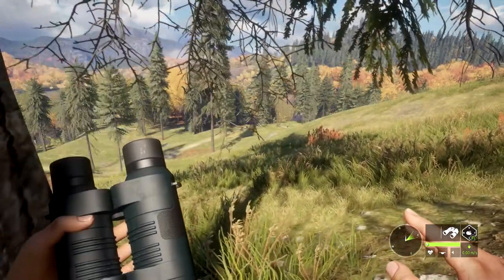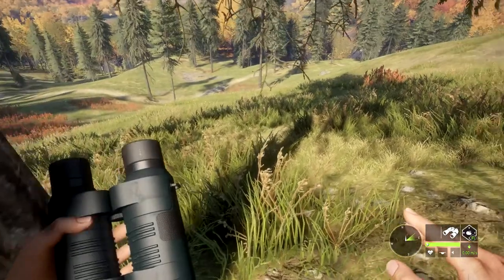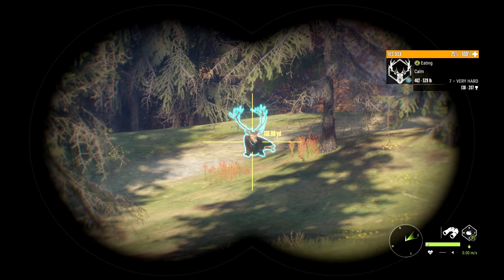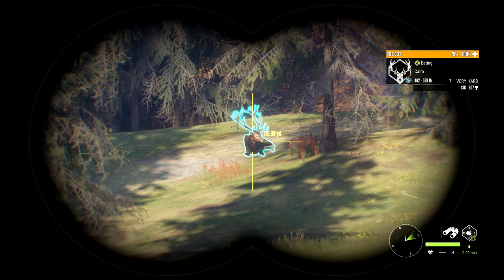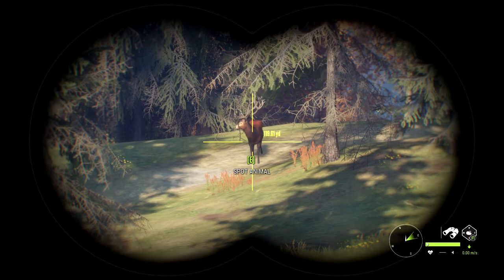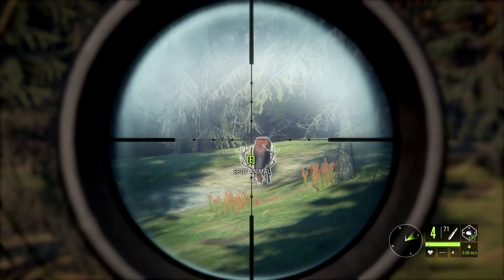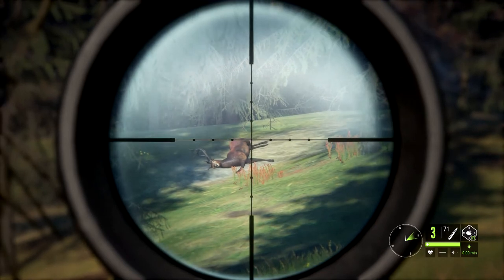Alright, we'll come up on him here. He's gotten fairly close. 124 yards, but the sucker is going to lay down on me — makes it an even tougher shot. I might just wait him out or try to call a little bit and see if he'll stand up. Sometimes he'll stand back up. Seven very hard, 462 to 529 pounds, 138 to 207 trophy rating — definitely a gold scorer deer. If we can get the quick kill on him, we'll check it out. There he goes, he stood up finally! Let's take a shot at him right here and get him on the ground. Bam, baby — and he is on the ground!